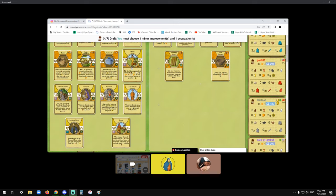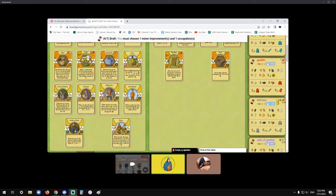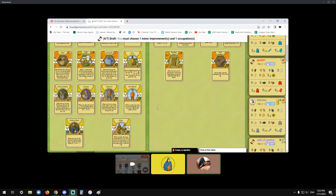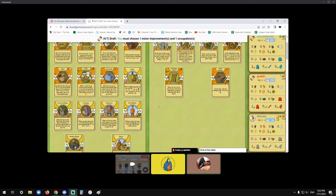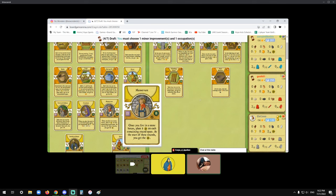Grosser — this is an interesting pick. Manservant — I like a lot of these, but I'm not going to see them again. I think there's a good case for four of them: Groom, Grosser, Manservant, Roof Baluster. Instead of Groom I'd go Consultant because you have a Loom. I'm not a big fan of Grosser to be honest — I struggle with food a lot. I'm more inclined to pick Manservant.